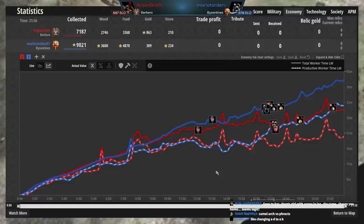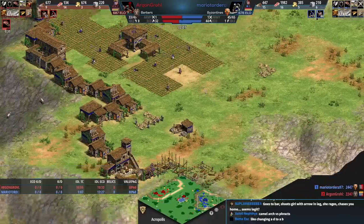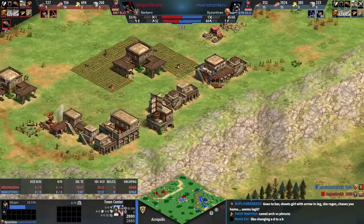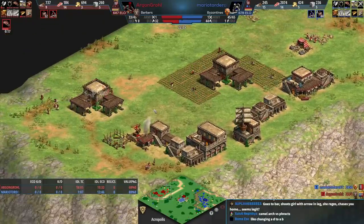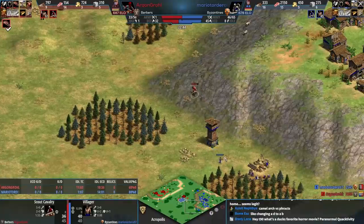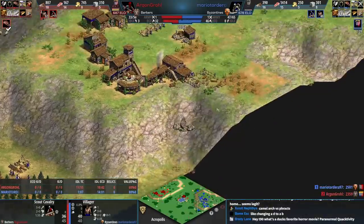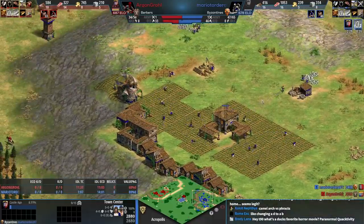Red's castle age time is around 17 or 18 minutes — pretty impressive. Blue's will be around 25 minutes, but blue is going to have resources to go imperial right away. Because blue kept that one town center producing so frequently, the villager count might end up even. That's incredible — the fact that the villager count is going to be pretty much dead even with two very different builds shows the importance of farming and keeping your town centers producing.